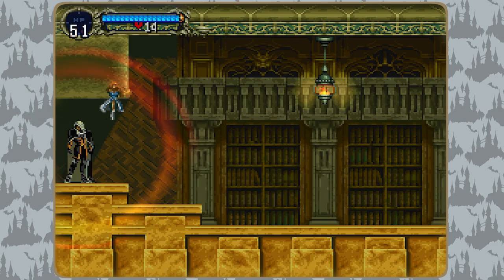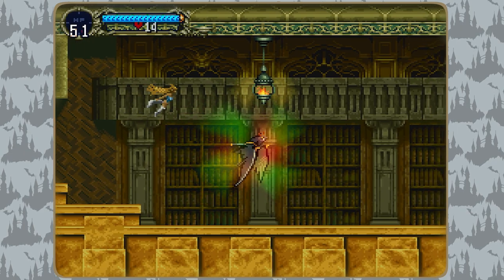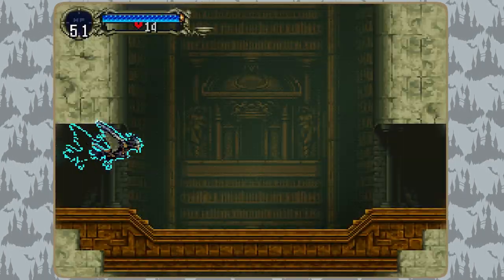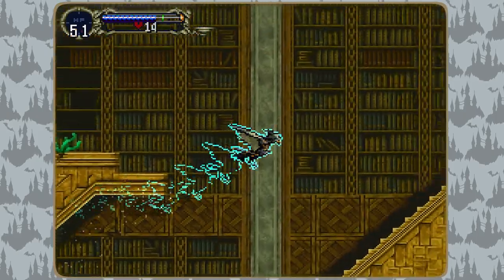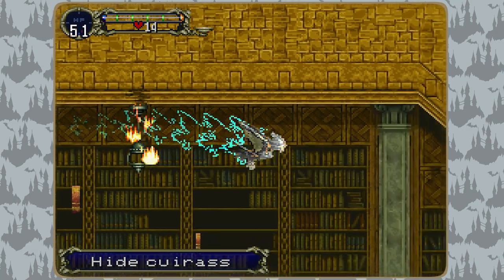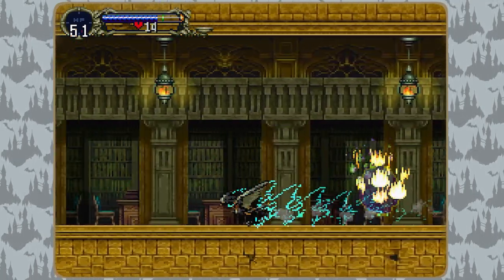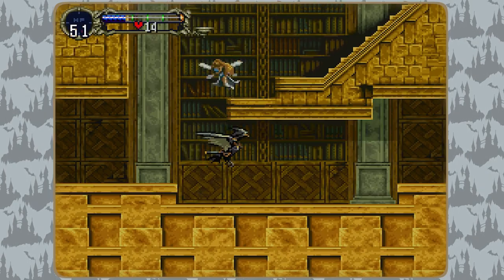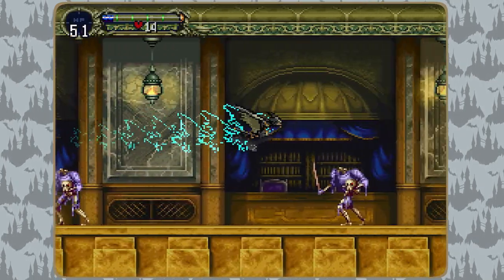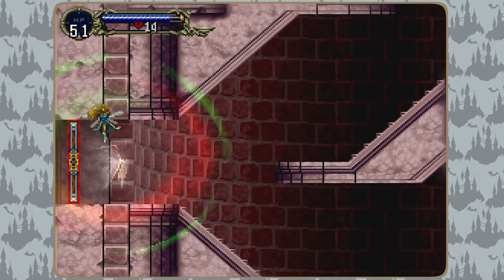Back to the run. Mana prism and perform a bat dash by backdashing then transforming into bat, which preserves momentum during the transformation. Wing smash twice and go through the loading zone — keep in mind that loading zones will eat your inputs. In the next room, wing smash up and fly over the hump, then wing smash down until the turn. Refresh magic, finally wing smash down through the rest of the room. Going into mist instantly cancels a wing smash and overrides momentum, allowing us to turn on a dime or make emergency stops. Wing smash and de-transform on the stairs to end up in the elevator.